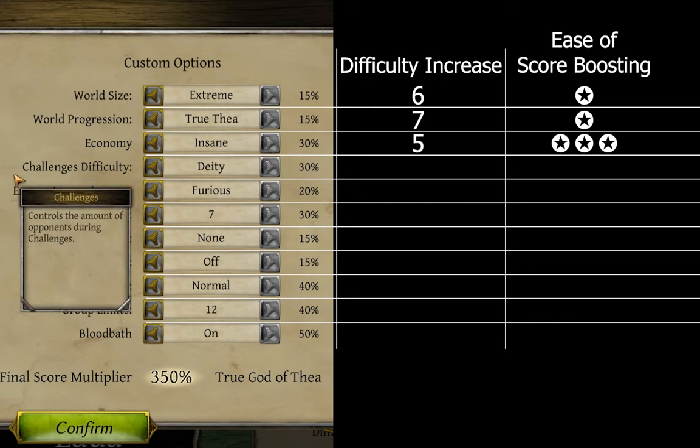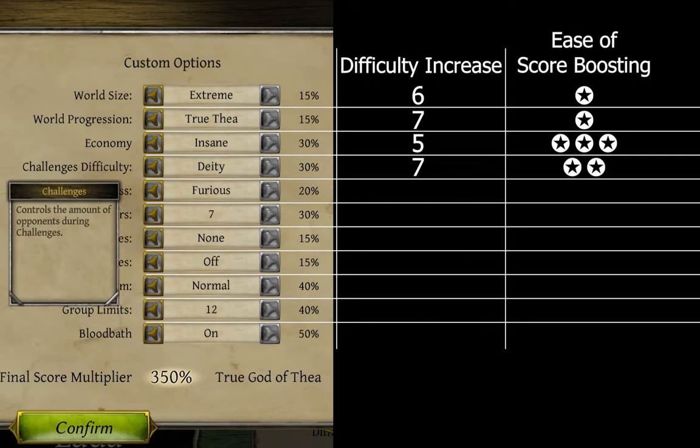Challenges difficulty. Easy fights largely stay easy, but medium fights get hard, and hard fights can get near impossible. Though unlike a lot of the previous options, this one can be offset with a high skill — as in, player skill, although the skill of your party doesn't hurt. Difficulty boost rating of 7. 30% score boost though, so 2 stars.